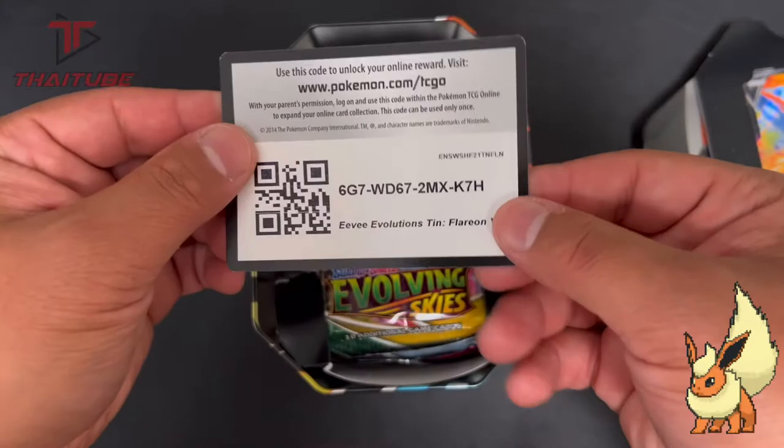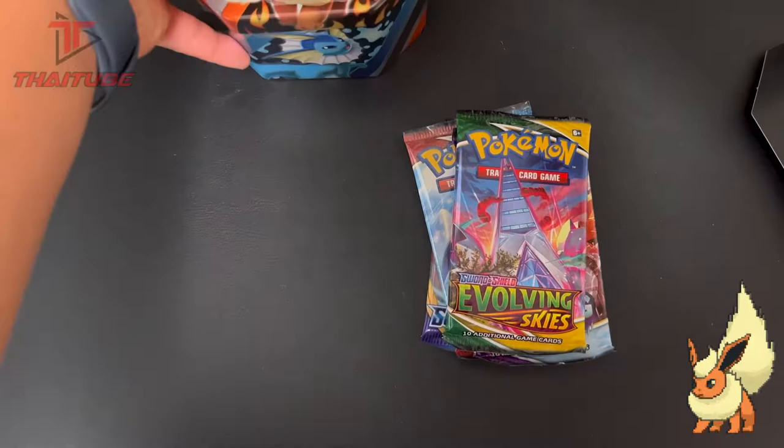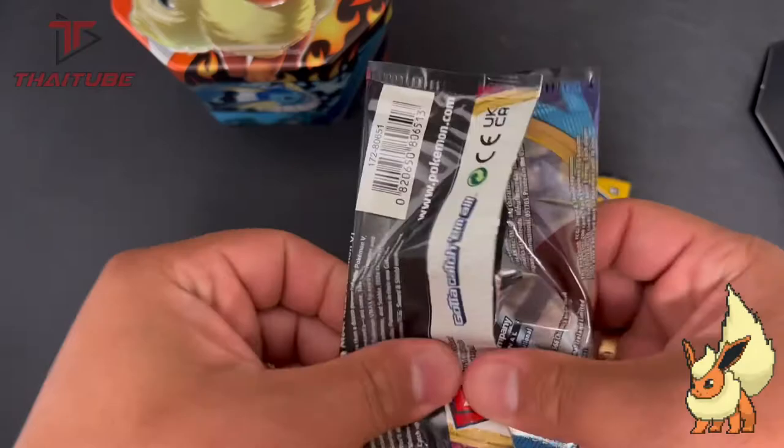Grab it while it's hot! We got four packs: Battle Styles, Sword and Shield, Chilling Reign, and Evolving Skies. Without further ado, let's get into the break. Starting with the Sword and Shield base set — let's see what we can pull together.